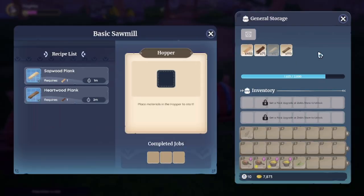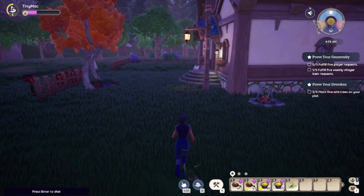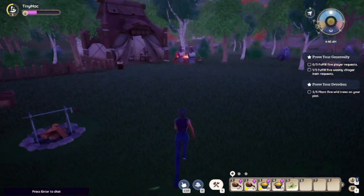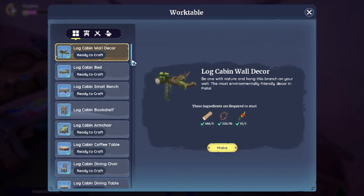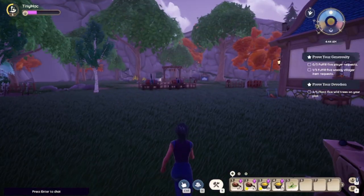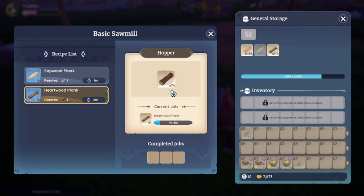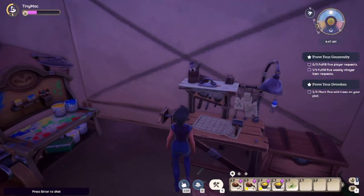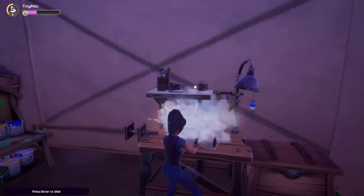I also got some heartwood planks which you get from the pine trees in Bahari Bay. I have a lot of wood planks because you need a lot of those. Let's go ahead and craft some more too. Our farm is farming and we are good to go. I need to craft some arrows really quick and then we're gonna go out hunting and get our skills up.